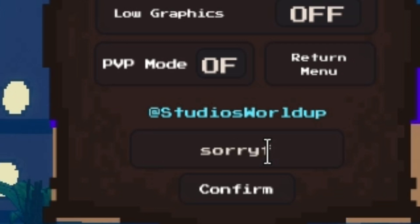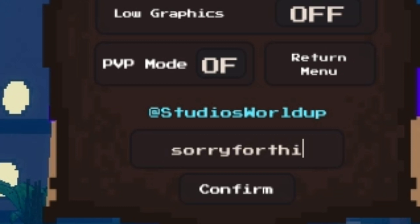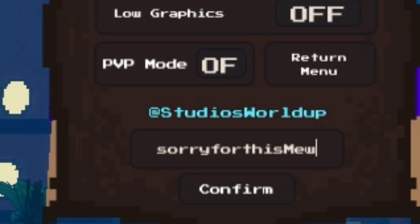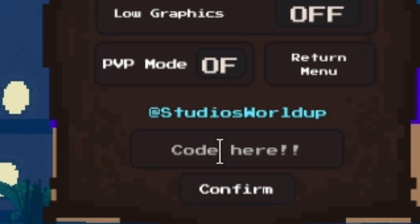The next code is 'sorryforthisnew' and this code will give you 2000 belly and a free EXP boost. Use this code when you are grinding.